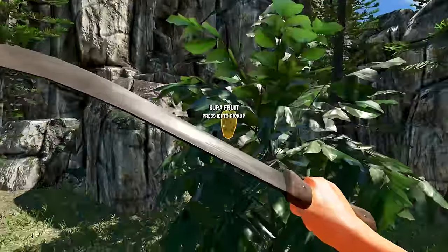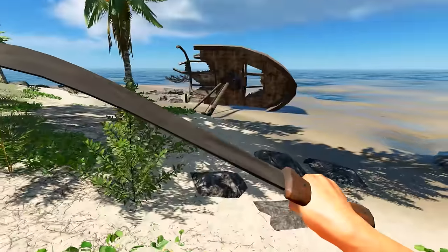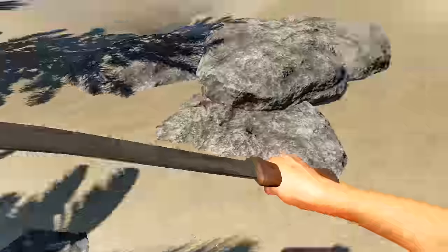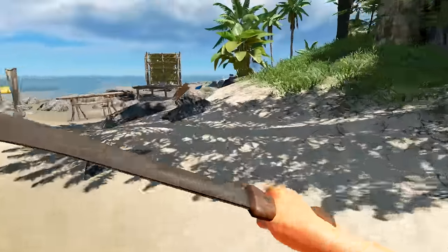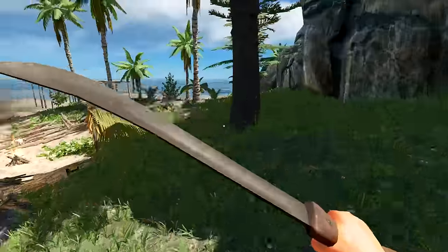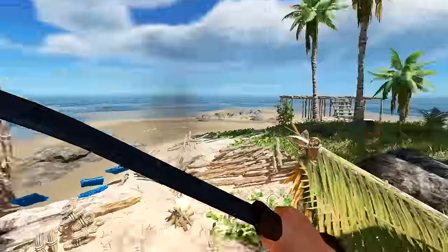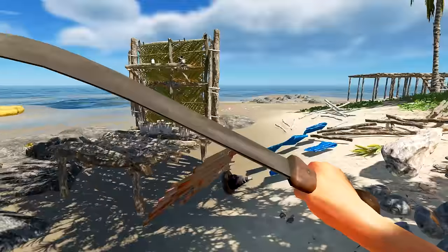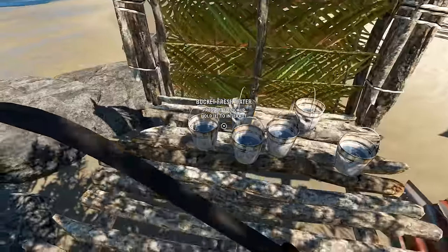We've got fruit on this island, so we're doing very good. We don't actually need any food right now, but we need water — we should go to our buckets. After that we can check around, but we're probably going to do a bit of building. We've got a lot of sticks and stuff, so we might just start building our shelter over here today.